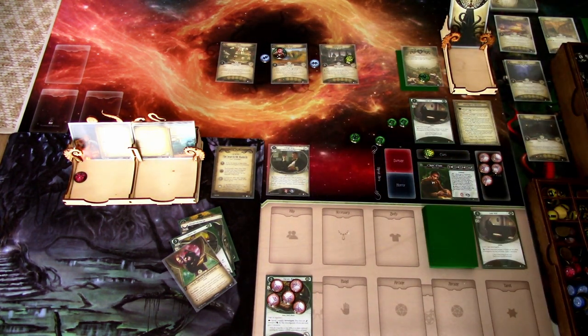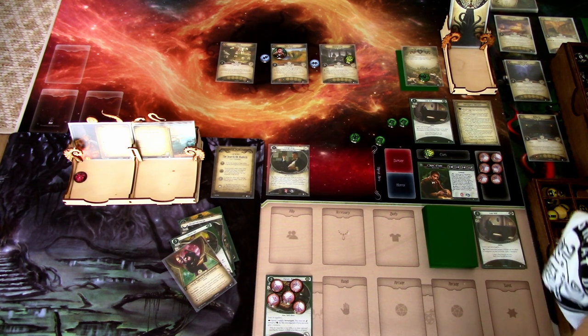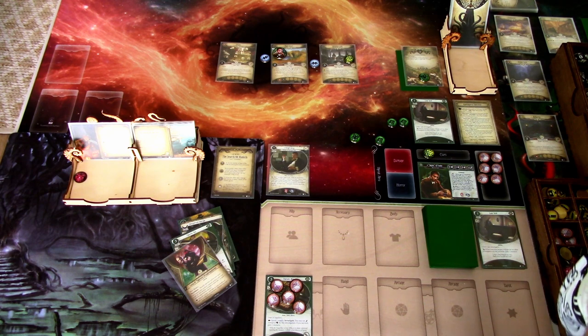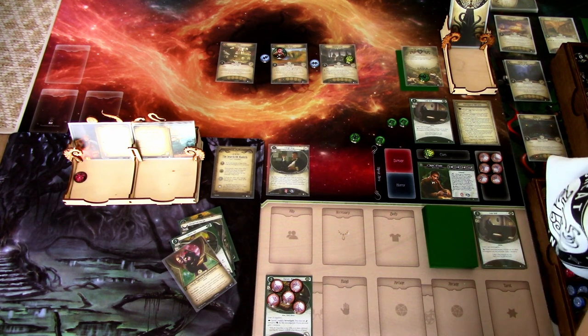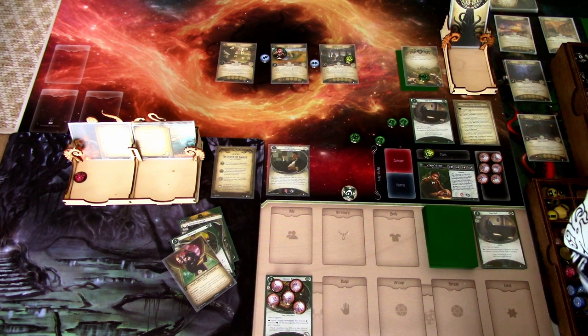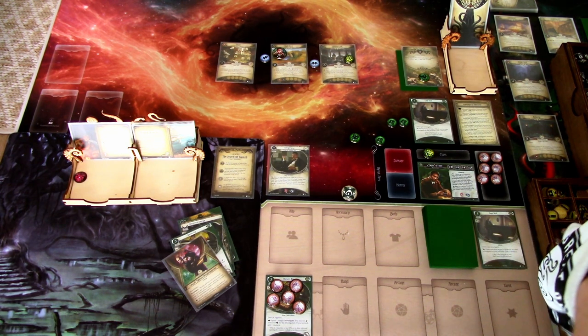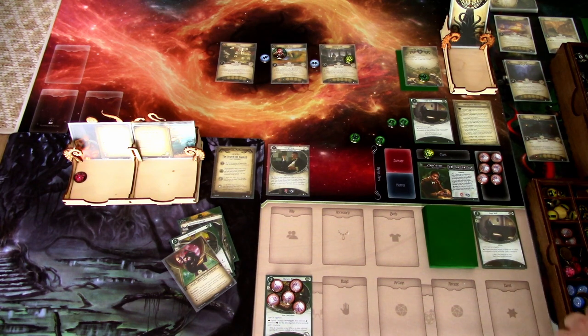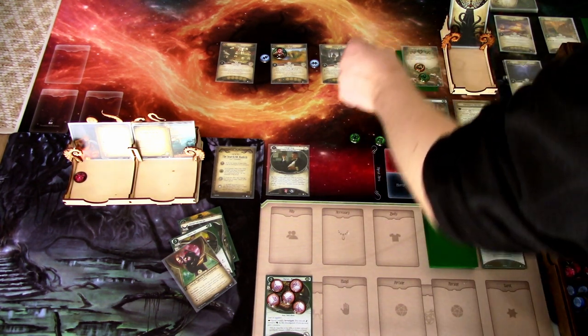First action: we move to Sky River. This enemy engages us - we will just evade it. We gain one resource from Lone Wolf. Evading four versus one. While the Pack of Wunits has no attached Swarm cards, it gets plus two fight and plus two evade, so we really don't want to hit it. We'll just evade it. It is a Cultist - we reveal another token. This is not an investigation, so we get the Skull which was zero. This enemy is evaded.